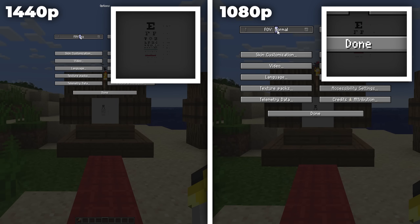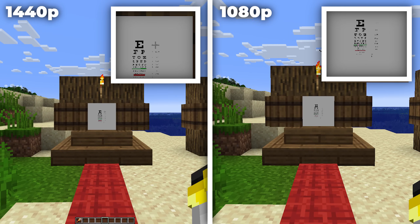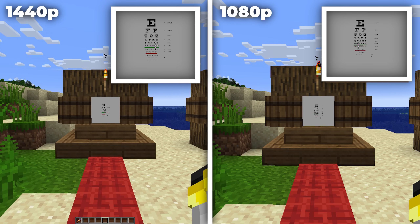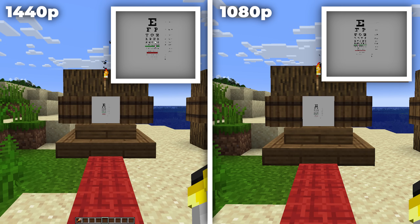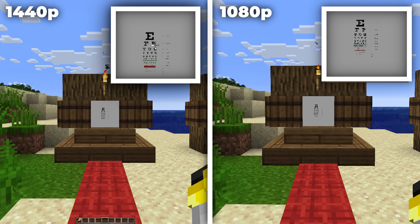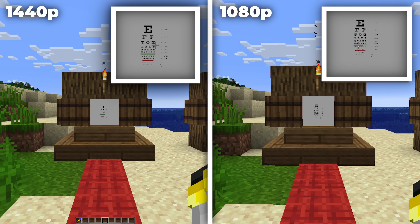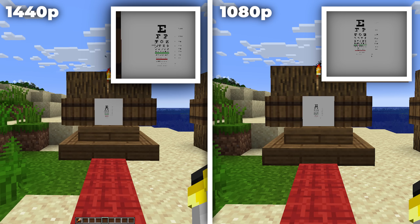Let's make life a bit easier for him. Setting the game to the normal 70-degree FOV essentially zooms in the image, giving Steve more pixels to work with over the same area. For people like me, this is nauseatingly zoomed in, but whatever — he'll manage. Here, Steve can pretty comfortably do the first three lines and perhaps the fourth in 1440p. This would give him an acuity of 20-70 to 20-50 — much better, but still in need of correction.